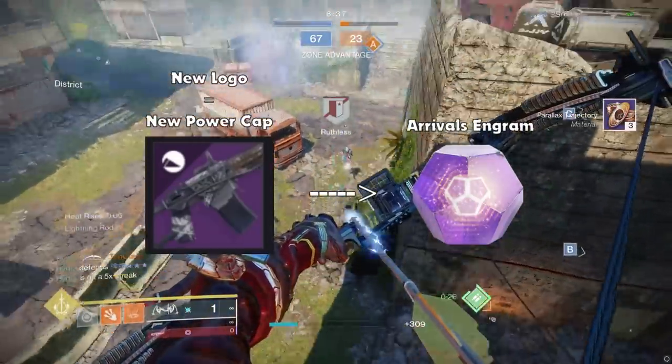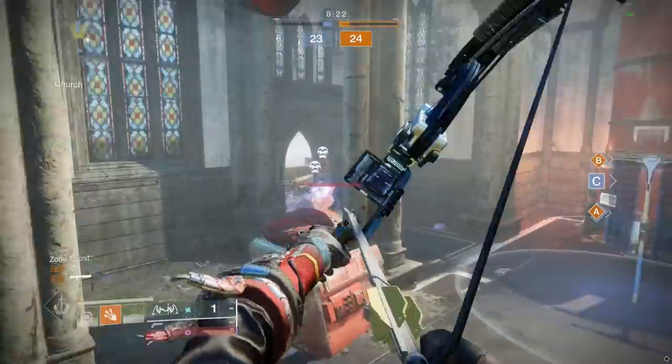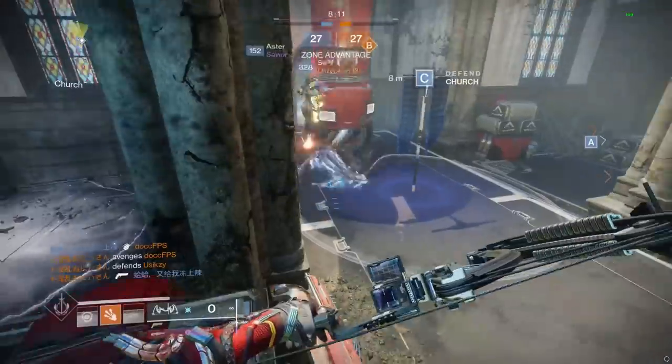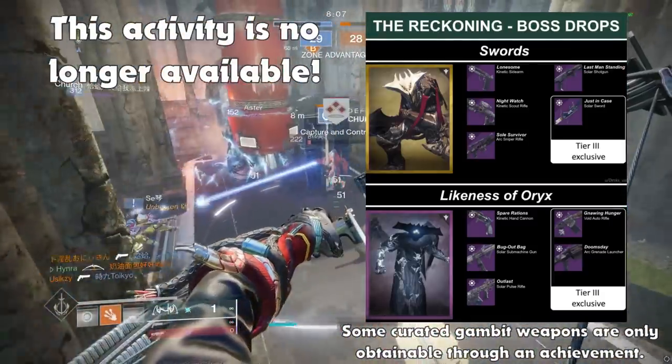But in Season of the Arrivals, Gnawing Hunger made it into the World Shop loot pool, which means that every newly acquired Gnawing Hunger will be able to be infused to the new power cap for that season, including the curated version. The only way you can get the curated version of this weapon is by completing the Reckoning activity.